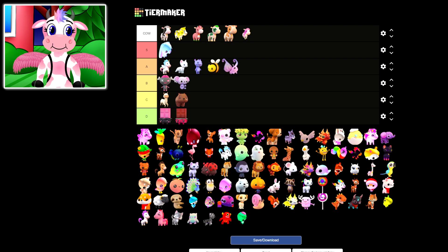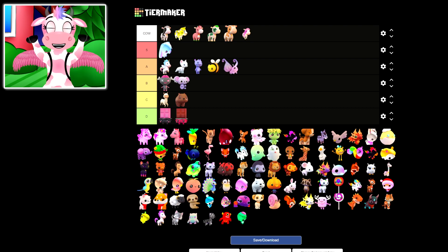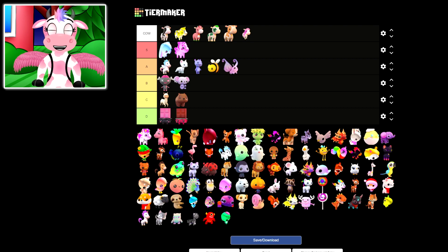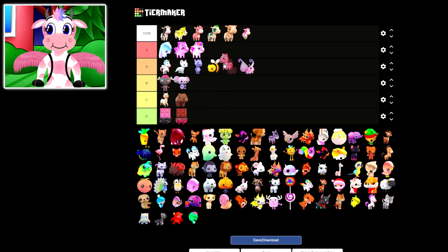Our next one is the Candy Corn, and we're just gonna go ahead and move all of the tiny unicorns up there too, because they all look very similar. These are all honestly so cute and they definitely deserve a high ranking. I'm pretty sure all of these new unicorns — mainly because of the size — we're gonna make all of these S rank, because they are honestly so adorable. I love the size of these pets and I cannot wait to see them add more to the game — absolutely in love with those pets!